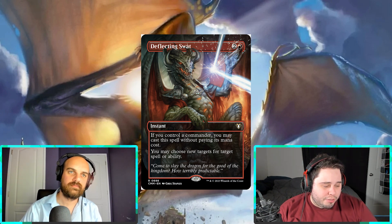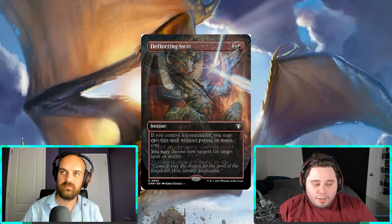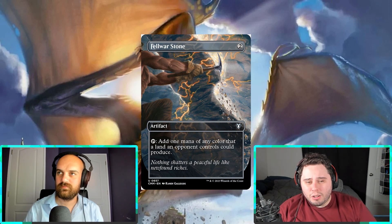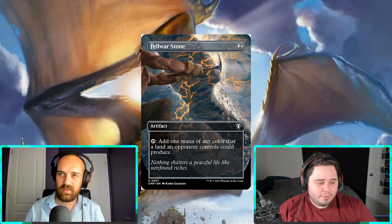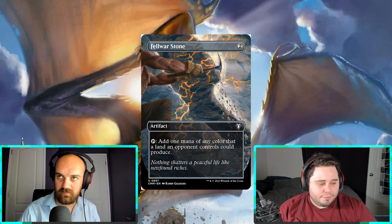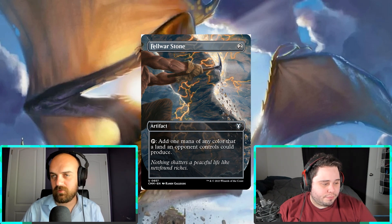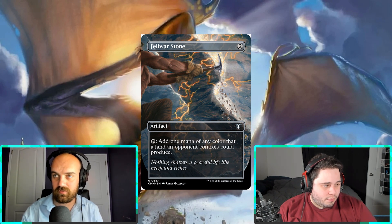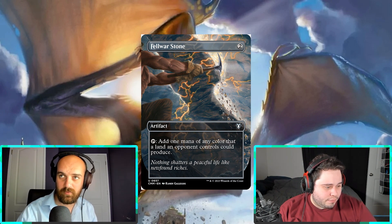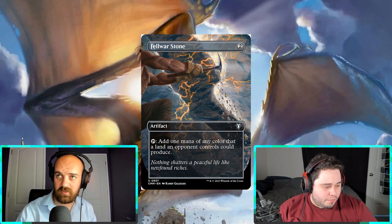They threw in a lot of staples here, which is good. Felwar Stone is in this set — one of the best mana rocks at all, period. I think this may be the first time it's ever been in a non-precon, meaning it's the first time it's available in foil, which is notable. That's something a lot of people don't think about — some cards have never been printed in foil.